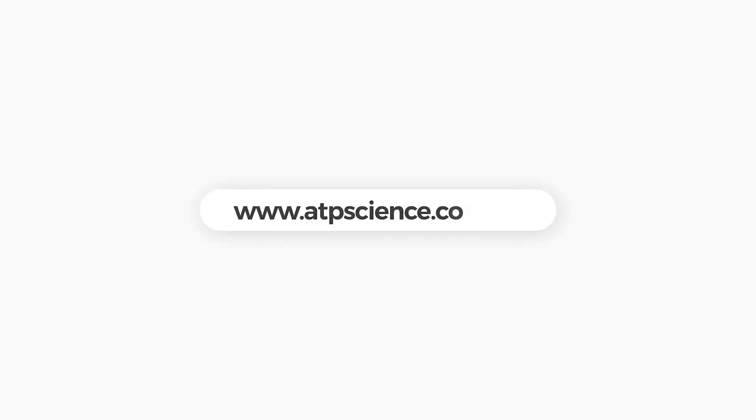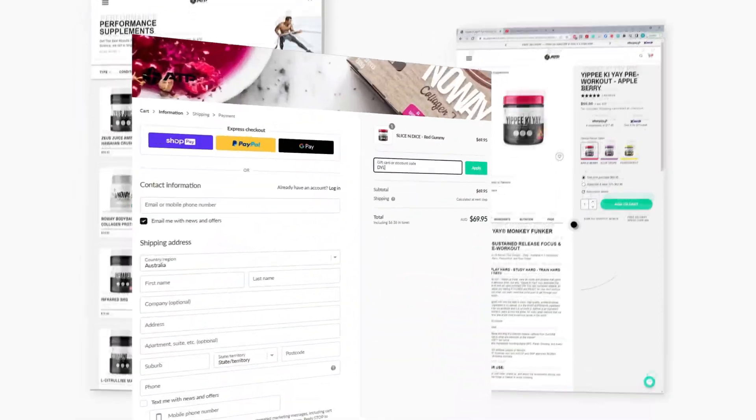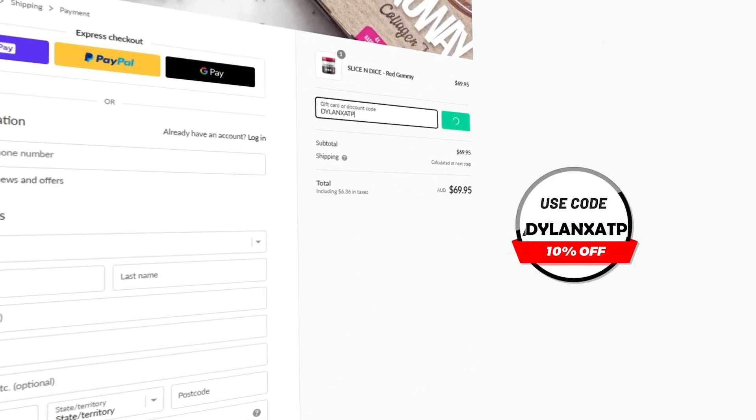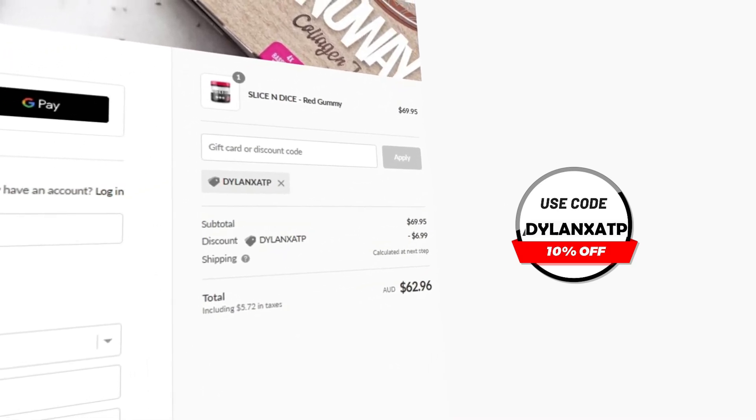As always, I hope you have a good day — I'm out. Thanks for watching. If you enjoyed the video, I'd really appreciate it if you hit the subscribe button. And lastly, if you want any pre-gaming fuel or supplement, head over to atpscience.com — the first link in the description — and use the code DILLANETSATP at checkout to get yourself a discount. It's the cheapest way to get supplements and it helps me out a ton, guys, so thank you.